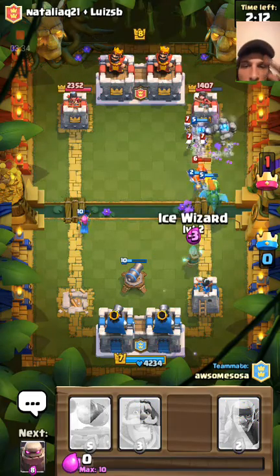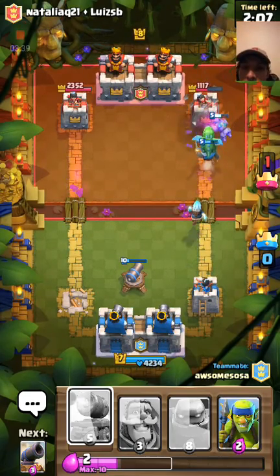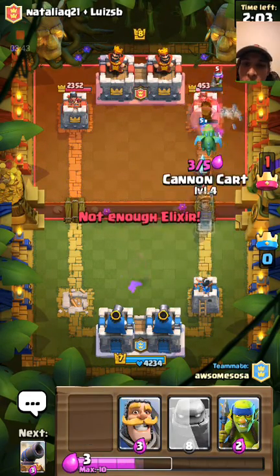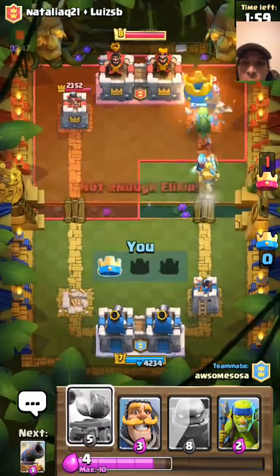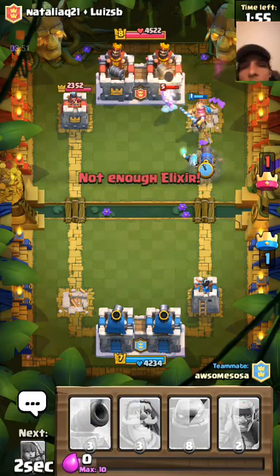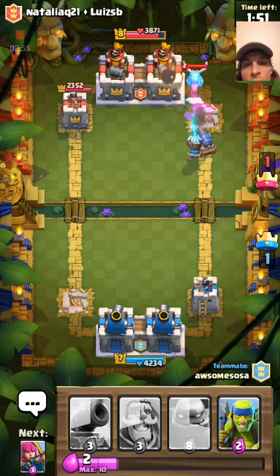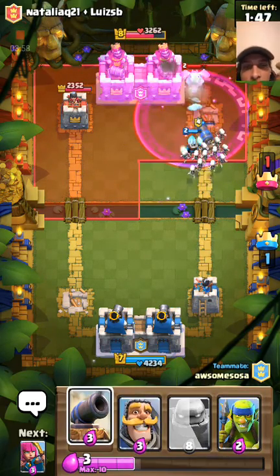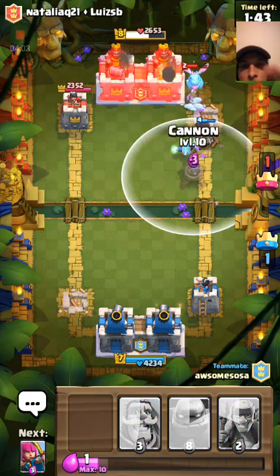I'm going to use an Ice Wizard here. As the Cannon Cart rolls along behind allies, it shoots anything that's in front of them. It has a range of 5.5, which is five squares. Basically from right across the bridge. Let me play my Cannon Cart already. See how it just automatically turned? Now that it's locked onto the tower, unless they zap it — which can reset a target when you zap it — you can reset its target.